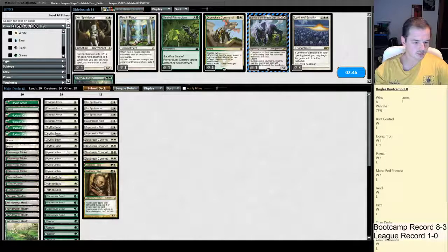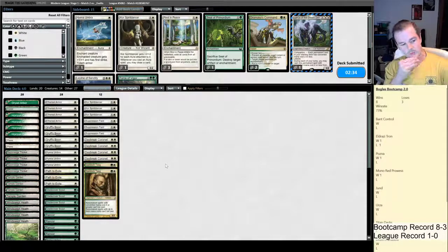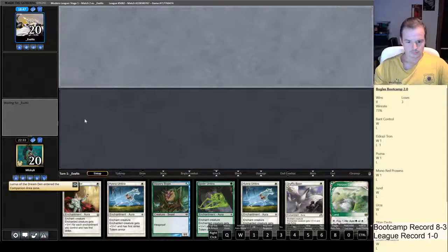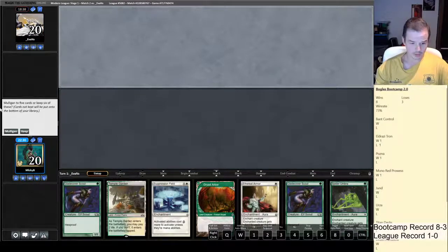We probably want the flying totem armor if we're potentially blocking Griselbrand. I might remove the Hyena Umbra instead. I think my normal knee-jerk removing one Griff Spoon is wrong here. It's a good Bogles hand, but it's not good against what he's doing — we don't have any interaction. I think we can at least mulligan to six looking for it. We've got our interaction. Let's keep this, bottom a Scout, and hope to draw a land source which isn't Dryad Arbor.